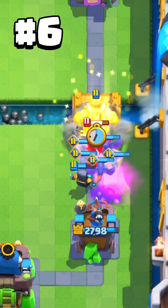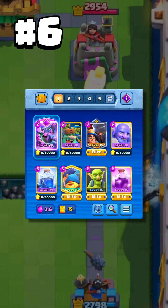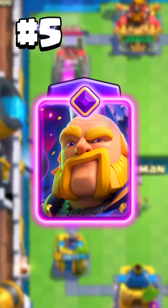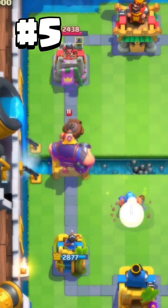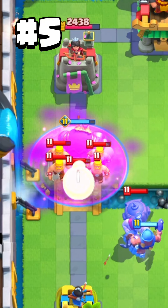Number six is the evolution bats. Especially with their last buff, the card got more popular, but it can still get countered by all small spells instantly. This is the best evolution bats deck.